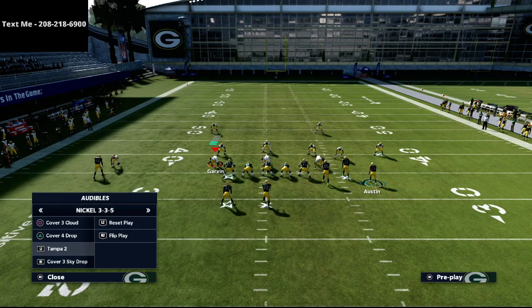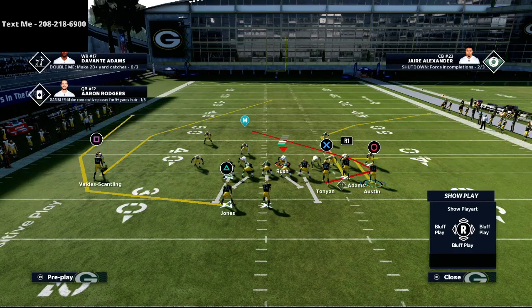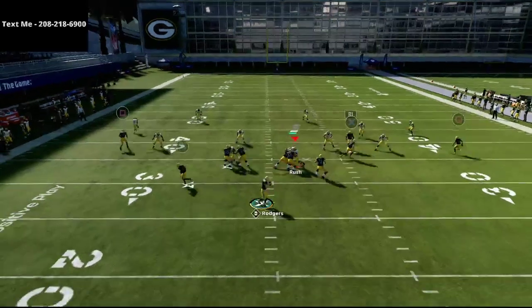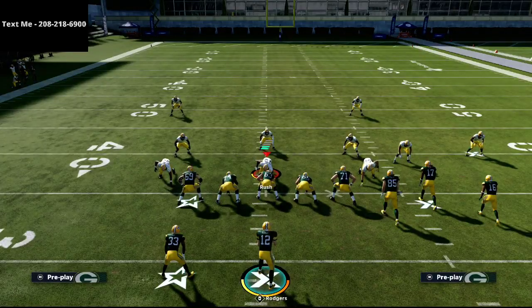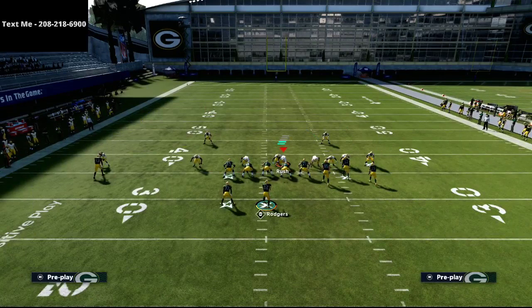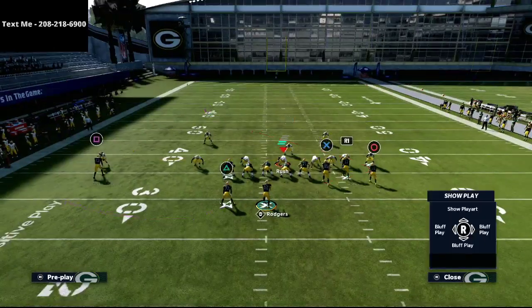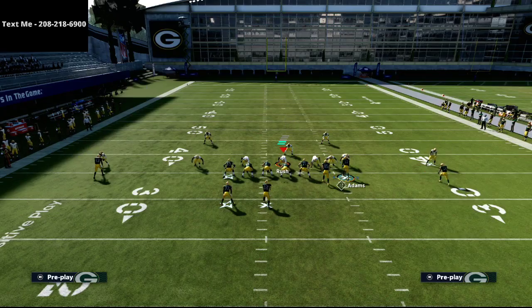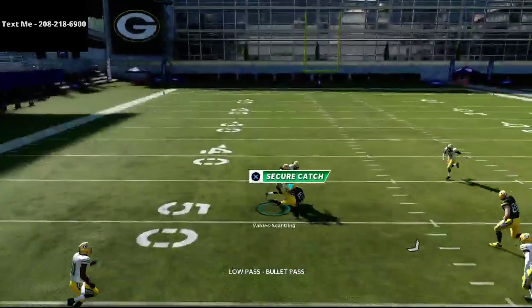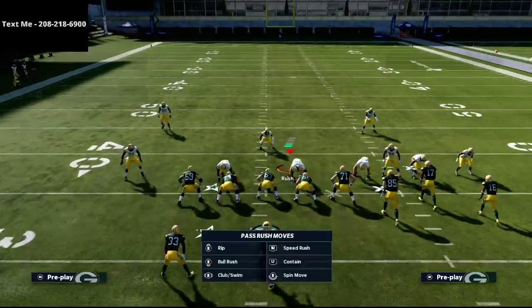Now let's go over some zone. Against the Cover 3 meta, we're calling Mike Blitz 3 and usering on the left side with the right side dialed in. Watch this trail route come up into the middle of the defense — most of the time he's going to be open against zone. The question is whether they use-defend him. In my experience they typically leave him alone. If they do user that route, you're going to have other things open — smart route the square receiver and right when he cuts inside, hit him with a low ball. It's a very clean, crisp read against zone coverage.